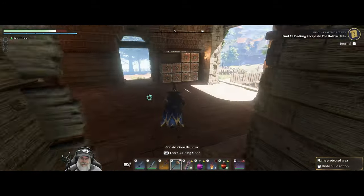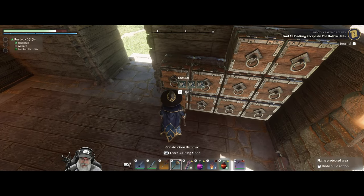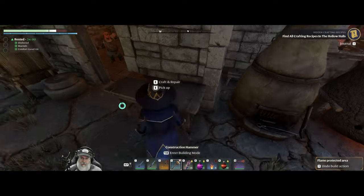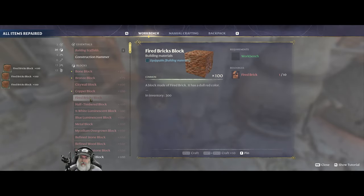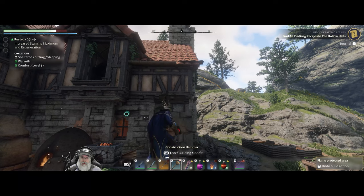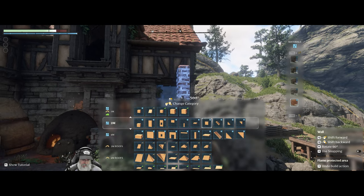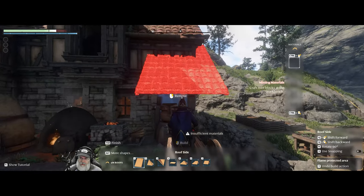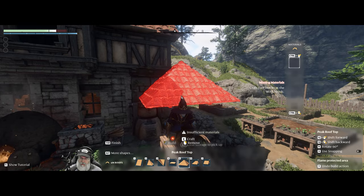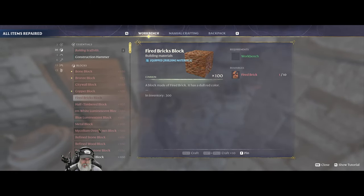Let's grab some brick. I hope that's enough to make a couple of building blocks. Fired bricks block — that should be enough to do the roof. Let's go to brick and down to roof pieces. Missing materials — oh, I don't have enough. I was supposed to make roof blocks, not regular blocks. That was my mistake. Damn it.